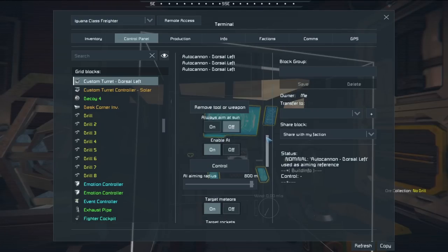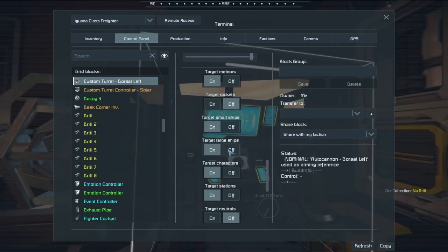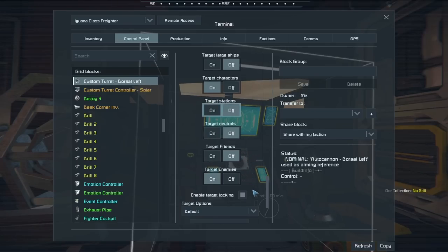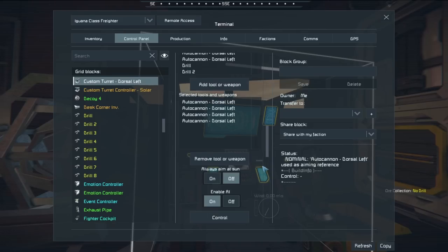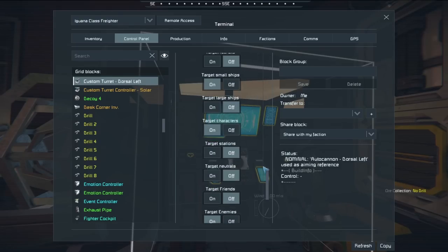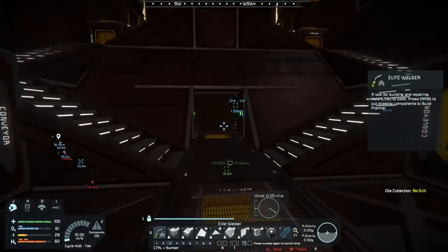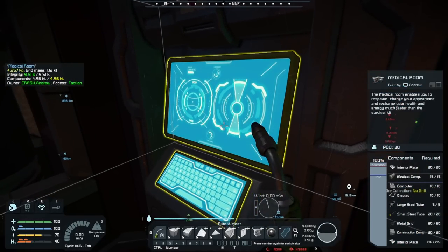I'm going to set it to only fire on small grid — target small ships, not large ships, not stations — it's going to shoot at weapons, and it's got 800 meter range. There we go — first custom turret is complete. Perfect, well done.